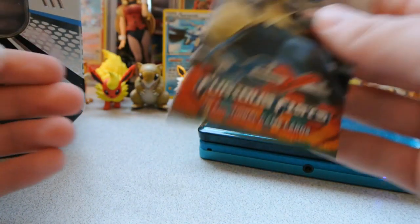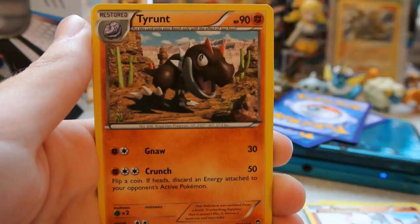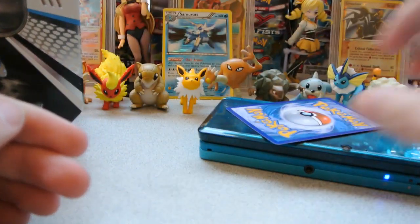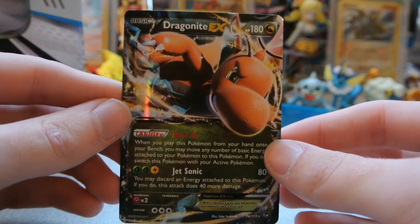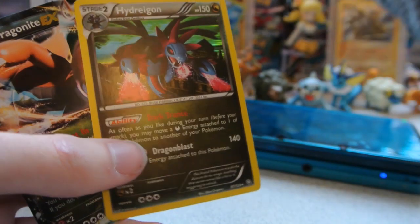Let's see what we get from this Furious Fist pack. We have: Clauncher, Mienfoo, Bellsprout, Gulpin, Machop, Tyrunt, Maintenance, and Vibrava. We have a Reverse Clauncher — a very nice Pokemon in my opinion, just a Common. And the last Rare of this video... not bad! A Dragonite EX! I actually wasn't expecting to get anything, so that is a great way to end off this video. We also got a nice Hydreigon Holo from the tin itself, as well as this Promo Samurott Holo.